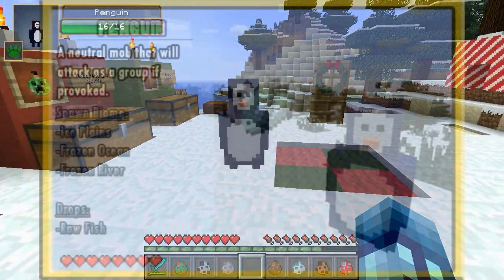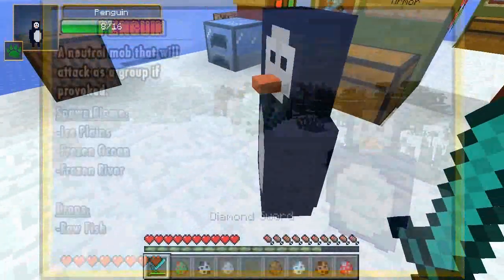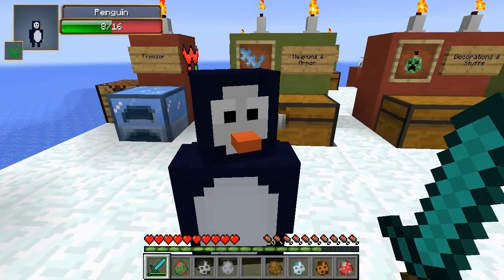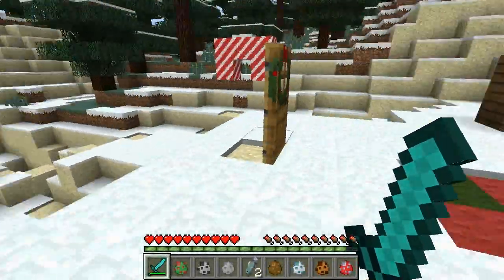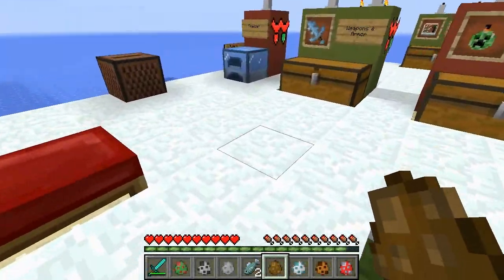I'm gonna spawn in this penguin — he's another neutral mob, he attacks if you hit him. Whenever you kill him, he drops raw fish. So if you need some fish, kill some penguins.